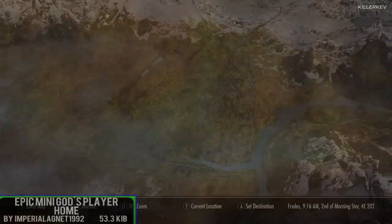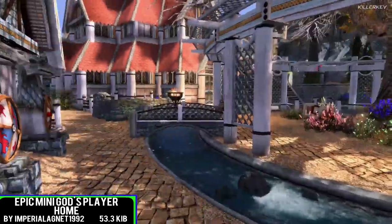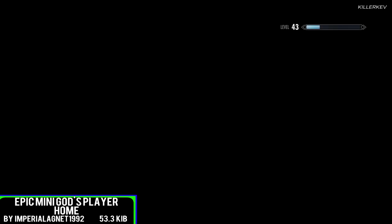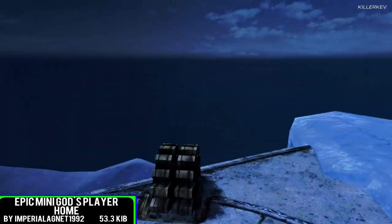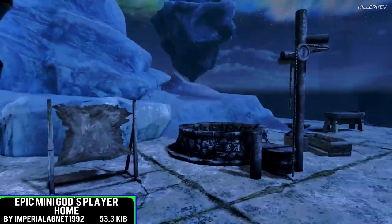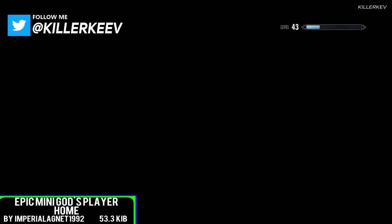Epic Mini Gods Player Home is coming in at 53.3 kilobytes of download. This is Imperial Agents 1992's first mini player home to come to Skyrim. It's a small location just within Whiterun, very close to the centre of the capital. Go over there and there should be a portal. Right next to it there should be a lever — pull the lever and you will instantly teleport up there.